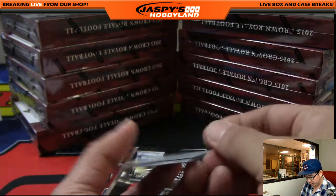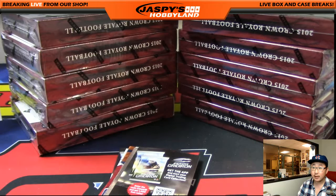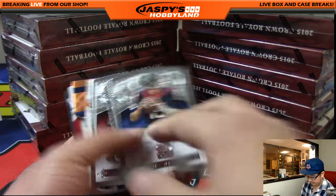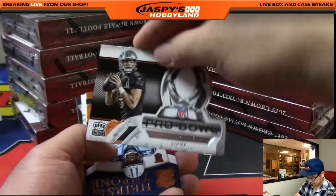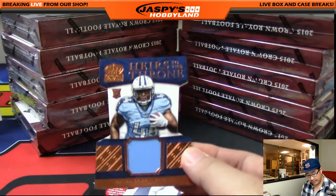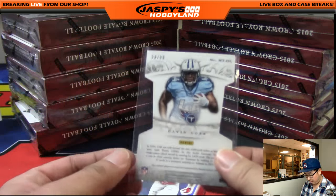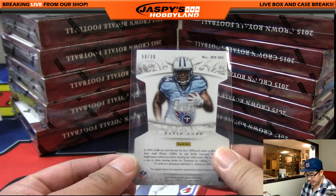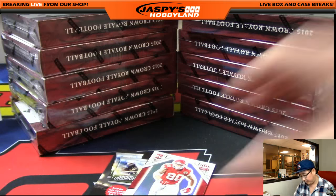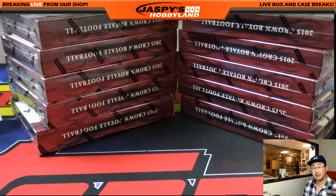Jordan Matthews, 43 out of 199 for the Eagles. And we've got one for the Titans — that would be David Korn on the Cob, going out to Ed Aarons. 58 out of 99 on that one, die cut and relic, Heirs to the Throne. And James O'Shaughnessy. That was box number two.